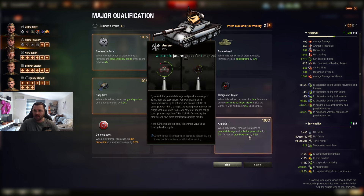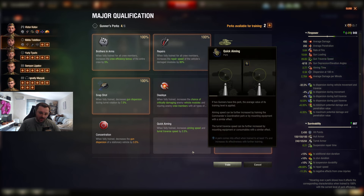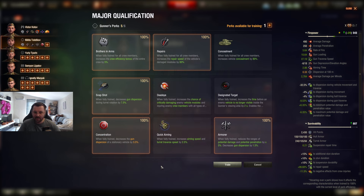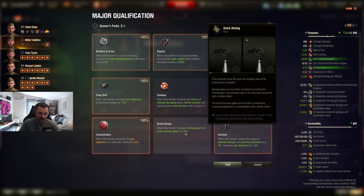Basically a no-brainer — I want to have Armor. Quick Aiming — when fully trained, increases aiming speed and turret traverse by 2.5%. Useful, but maybe not on this tank. Concentration decreases the gun dispersion of a stationary vehicle, so basically your accuracy will be better by 3.5%. We're going to take this. I'm not sure how many instances you're going to be fully stationary with the IS-7, but it is useful.